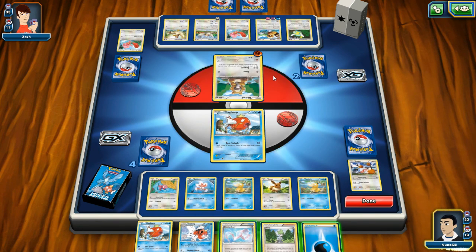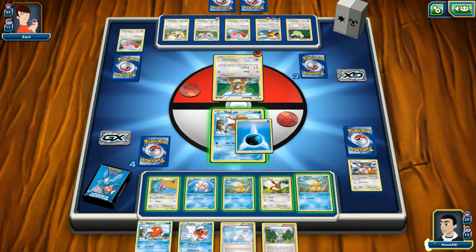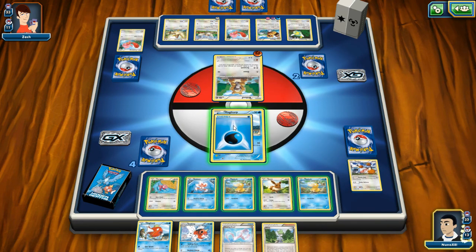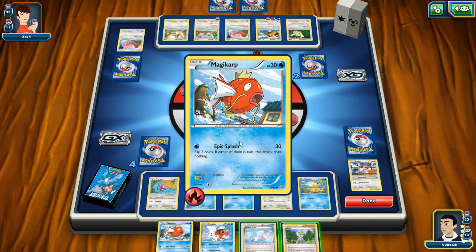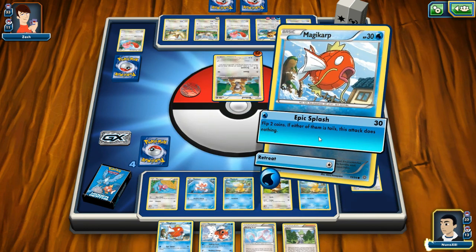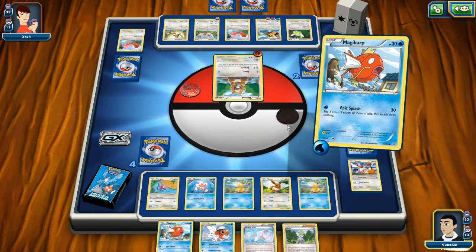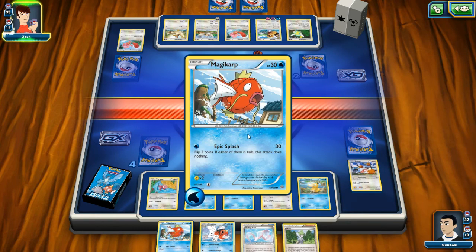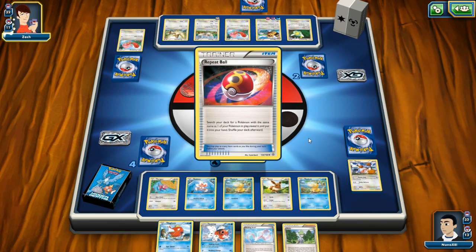Magikarp is weak but for one energy I can do 30 damage — that's pretty significant. He can't kill me yet. I hate losing this energy because then I'm gonna lose him and lose the energy. But I can do 30 points of damage right here. Flip two coins — if either of them is tails... oh Magikarp, no. I don't like this card at all.